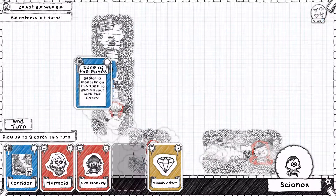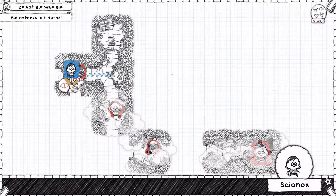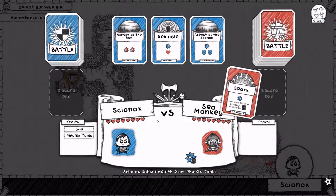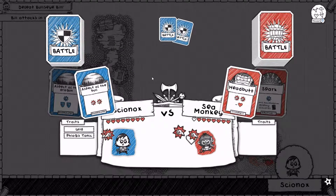We'll have to be careful about the Master Gunner. We can place this Rune of Fates down here though. It was also a Sea Monkey and a massive gem. Beautiful! I thought the Sea Monkey was pretty beautiful myself — look at him there with his inner tube and his snorkel. Spark! If succeed, I'm going to discard. We'll have none of the success on my watch — failure all the way. Headbutt. Well, Aspect of the Bull back.